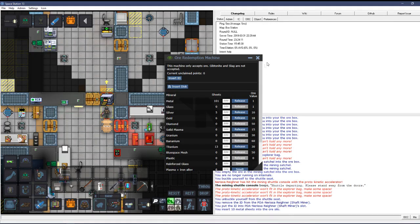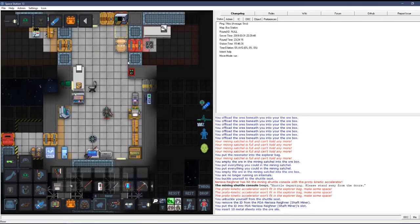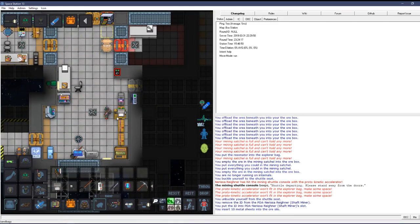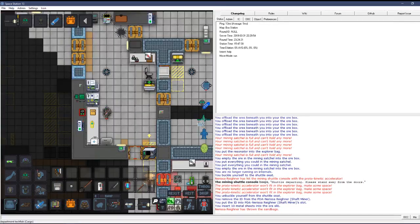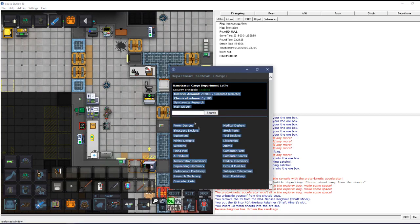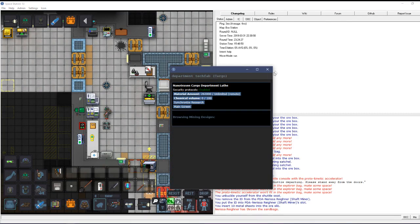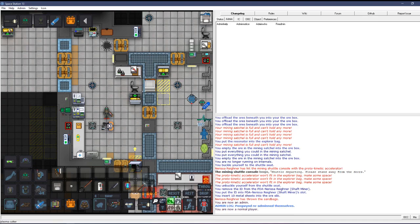Cargo can sell ore for credits, and science will bug cargo for it for research. The cargo protolathe is right here — you can see under mining designs. Let me spawn in a plasma cutter.